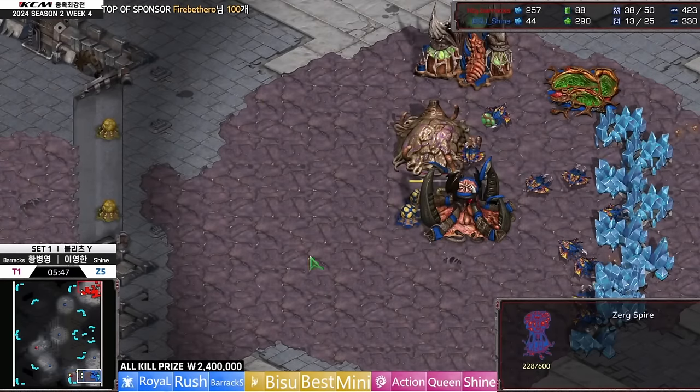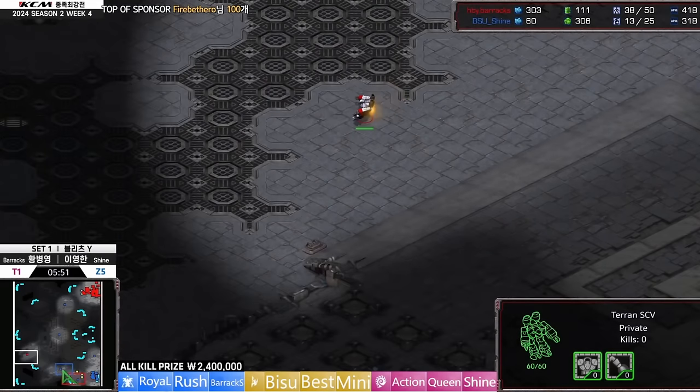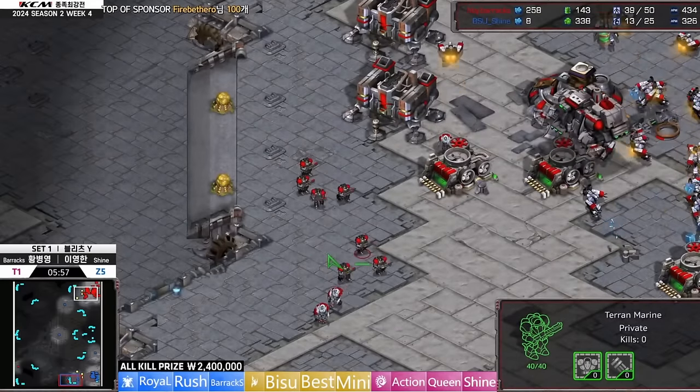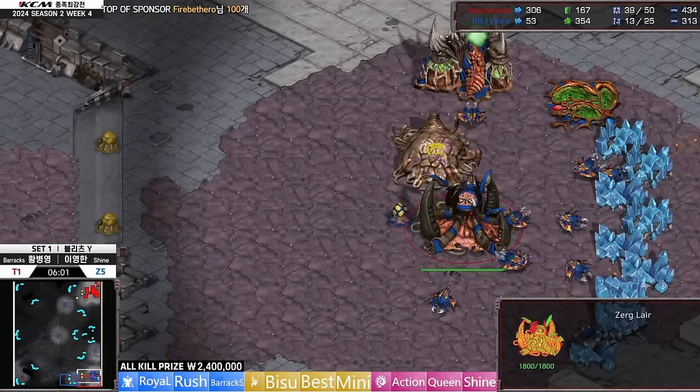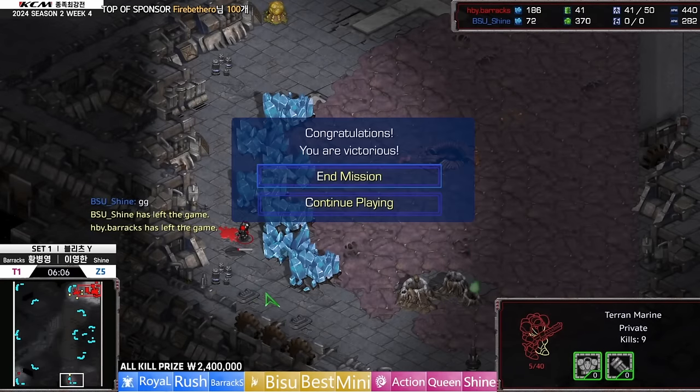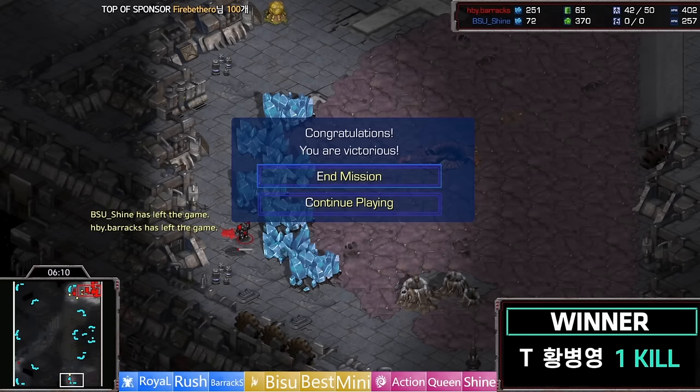I expected Shine to trade a little bit better than he did. With Ling speed, he should have calculated that out better. He's stuck on one base going Spire — this is going to be easy for Barracks to deal with. He can't win with one-hatch Muta here. A little disappointing showing from Shine in game one. Sometimes that 8-Rax play, if you don't see it coming, can really get you. You really need that second Overlord over the catwalk in time. Drone pull too slow — Shine goes down.